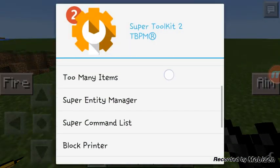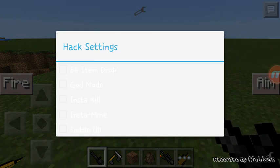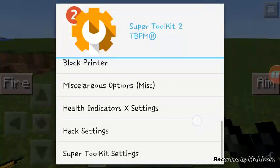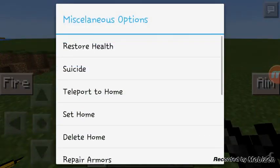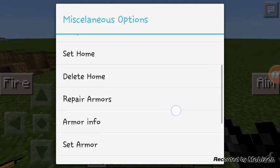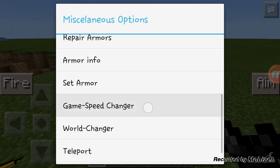This mod right here is just my basic menu mod. It has the 64 item drop, god mode, instakill, instamine, and saddle up — you can ride anything that moves. Miscellaneous options: you can commit suicide or restore health, teleport to home, set home, delete home, repair armors, armor info, set armor, and game speed changer.